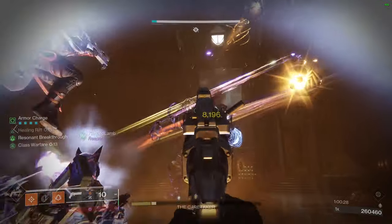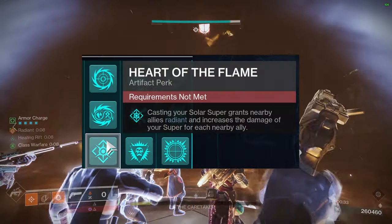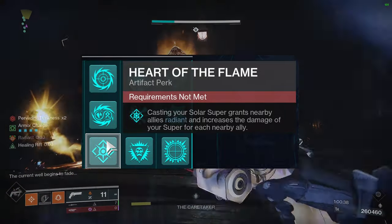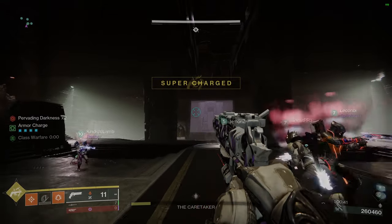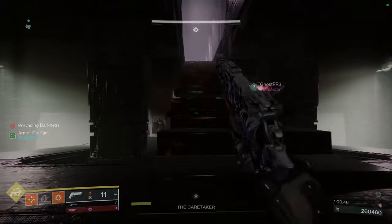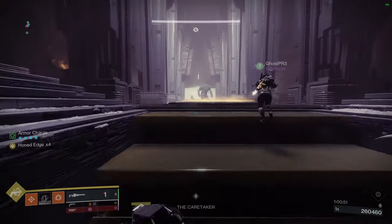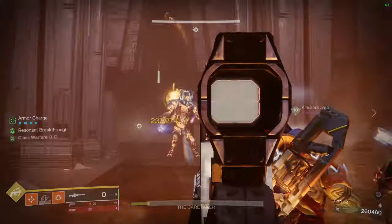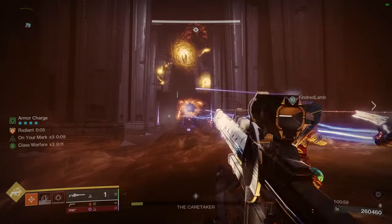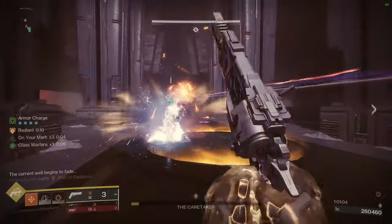This solar build is the undisputed GOAT — literally the best build right now. Solar is pretty OP this season with the artifact mods. You even get radiance when you pop your super, which buffs Golden Gun, but that will be gone soon so enjoy it while it lasts. Also, do not stand in the Well of Radiance — it will get rid of radiant, and even though the Well technically gives radiance, it doesn't work with Golden Gun.